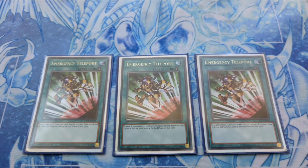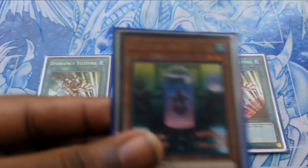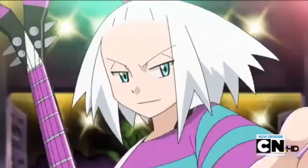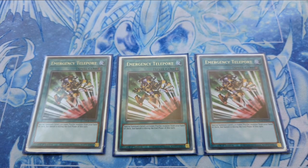Emergency Teleport is a really great card in Mutants as it allows you to special summon from your hand or deck Mutant ST46, Mutant M05, or Mutant Mutant. Being able to special summon a Mutant without committing to a normal summon is really nice and opens up more plays. I'd consider it a staple in any Mutant deck.